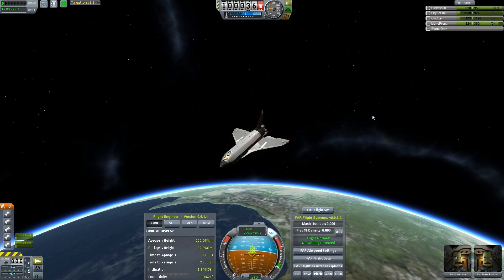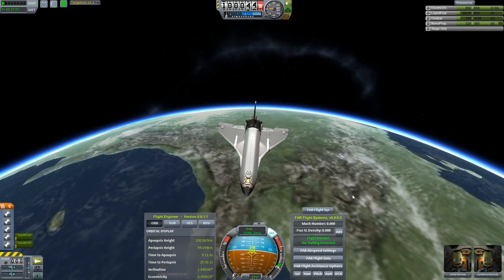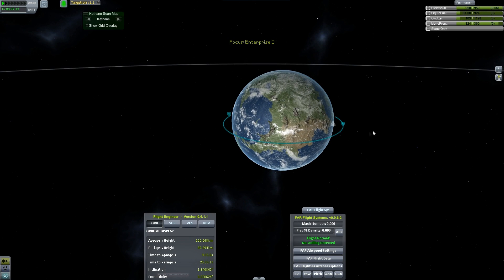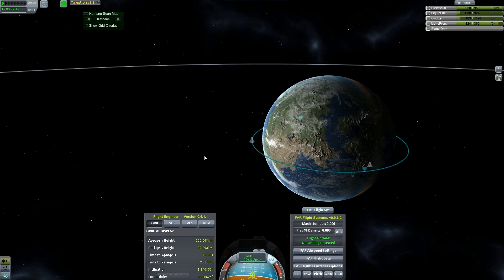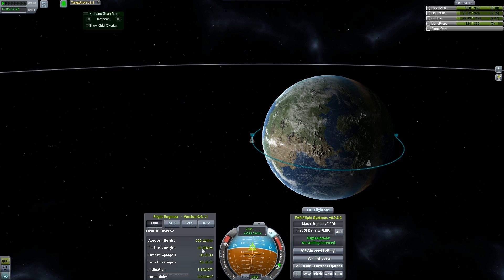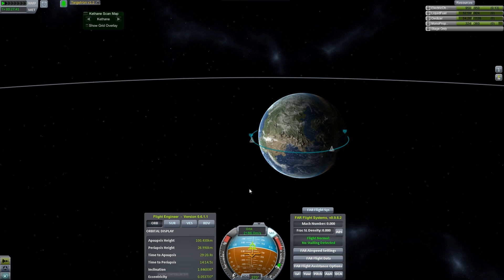So here we are in orbit again. I went ahead and took a little bit of time just to circularize the orbit, because circular orbits make me happy. And we're over that big crater. Let me see — let's go ahead and burn retrograde at this point and try to set up for a re-entry. I think this time I'm actually going to drop my periapsis down to, let's say, 30. Going for a faster de-orbit and re-entry than we did last time. Right about there. Good.